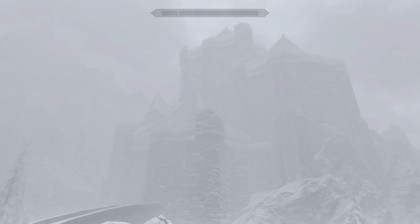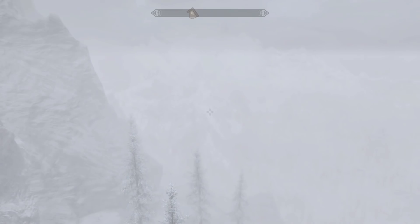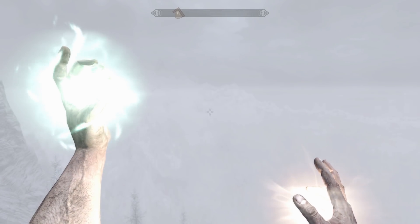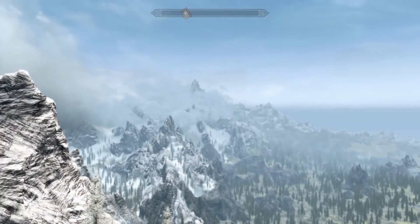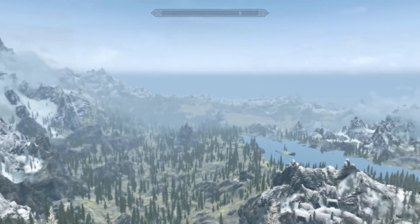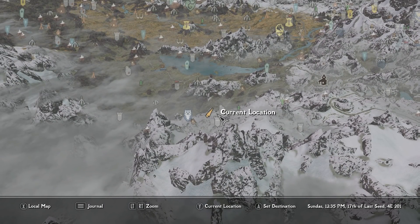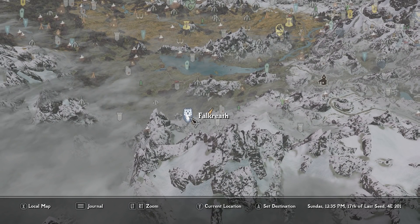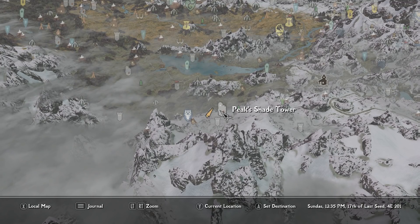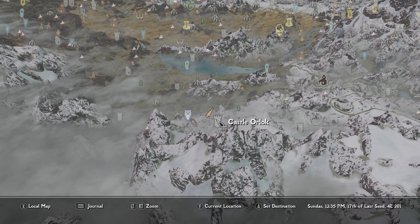Look at how menacing that looks coming through the fog — incredible location. If we clear the weather, look at the view you get. You've got the castle and the view. We are right here in the mountains. Castle Orlok is right here, with Falkreath to the south, Angi's Camp, Peak Shade Tower, and Ancestor Glade nearby. Falkreath is the main hold you'll want to find in order to locate Castle Orlok.